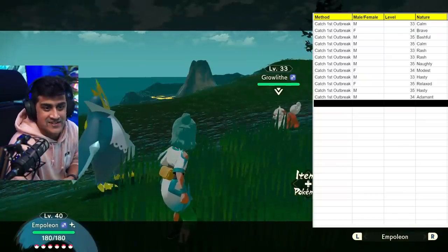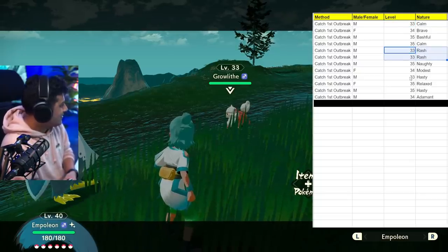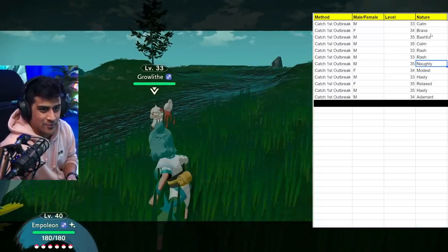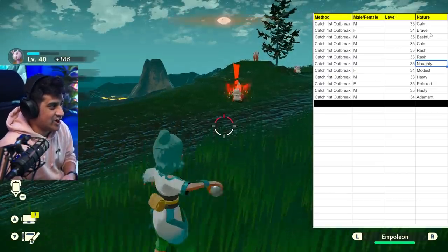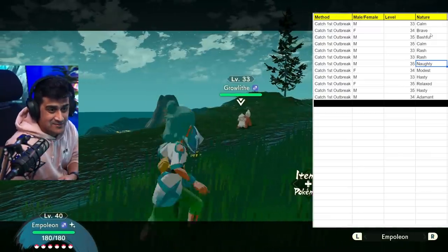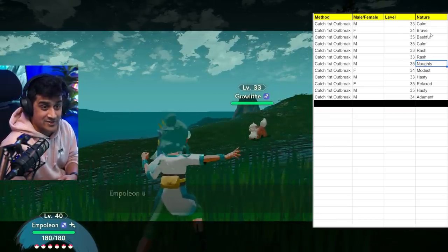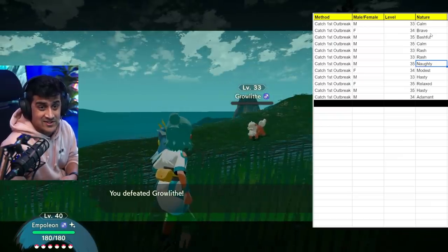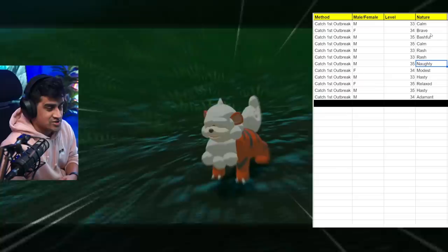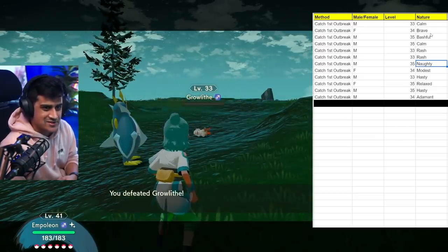We're going to battle five Pokemon, and what you'll notice is we end up with a leftover of seven — because battling five means seven are left, giving us our total of 12 Pokemon. The first Growlithe I'm fighting is a male level 33. From our chart, that's either the Calm one, the Rash one, or the Hasty one. When someone is supposed to test a method and say it's 100% correct, what you're supposed to do is test things out and write it down — that's how you responsibly inform people without putting out false information.